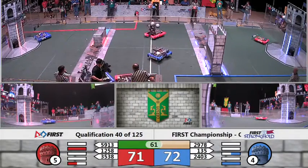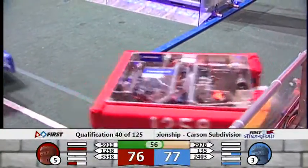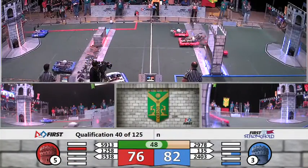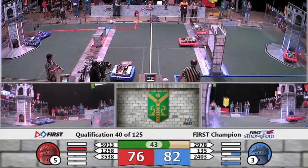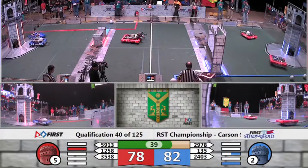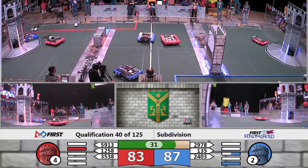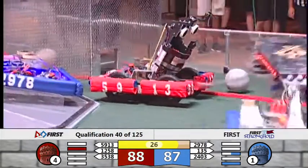We've got about a minute to go, and right now only one point separates our alliances — it is anyone's game. Plasma Robotics lines up with a boulder and makes it, that's five points for Blue, giving them a four point lead. Robojackets responds for Red, taking back the lead by one point.